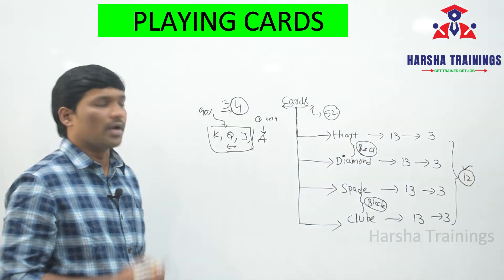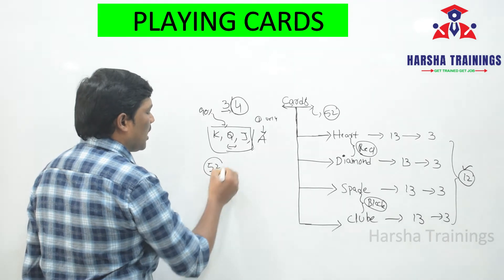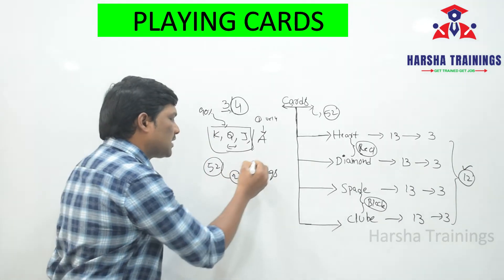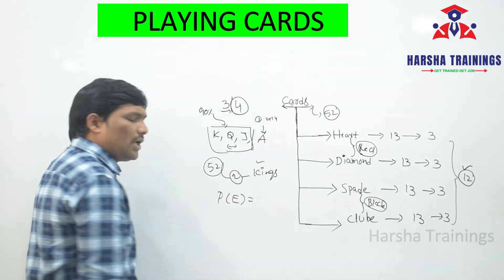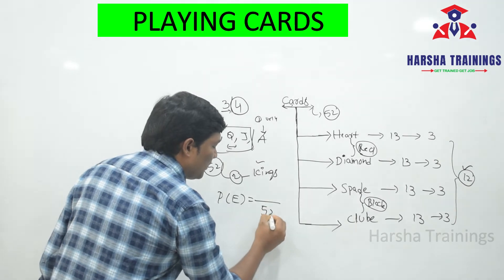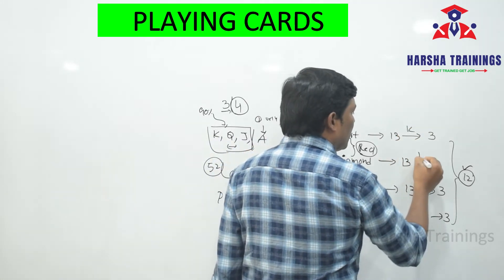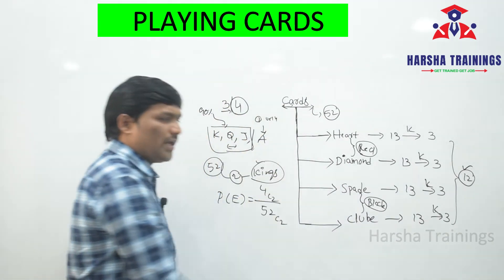Example: From a pack of 52 cards, two cards are drawn. The two cards being kings — what is the probability? The probability formula is: number of favorable outcomes divided by total number of outcomes. Two cards are drawn from 52 cards, so the total outcomes = 52C2. From a pack of 52 cards, each suit has only one king, so total kings = 4, giving favorable outcomes = 4C2.